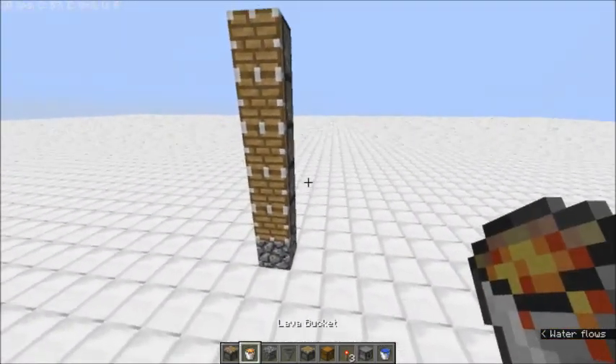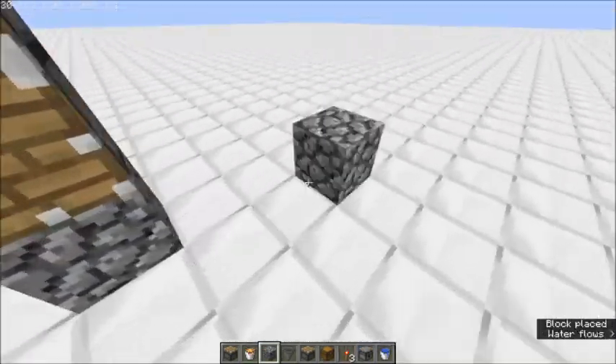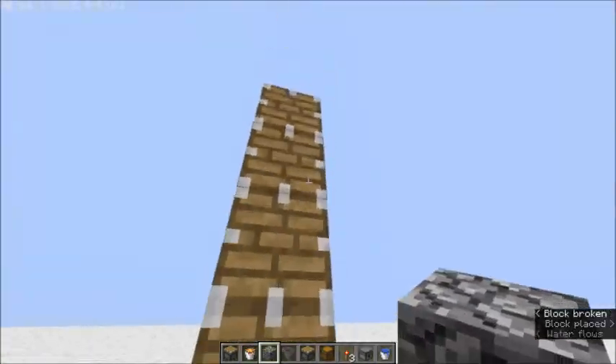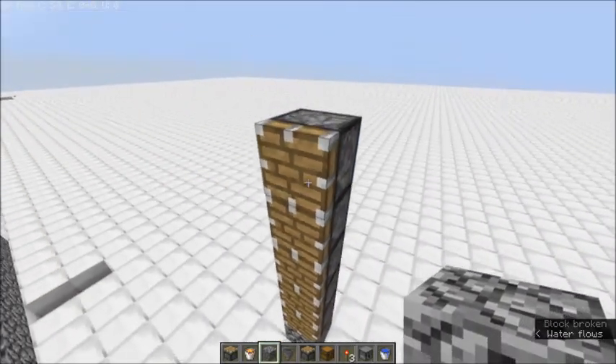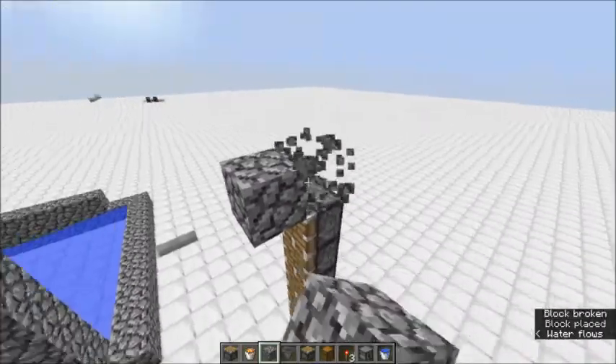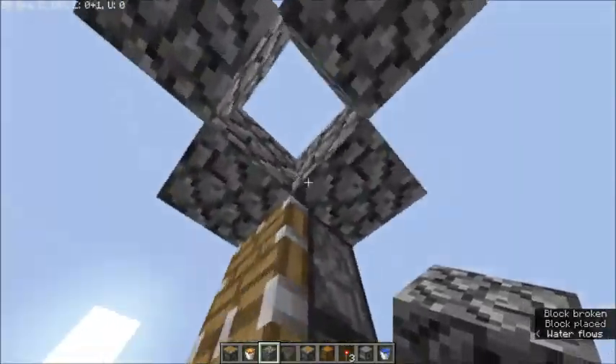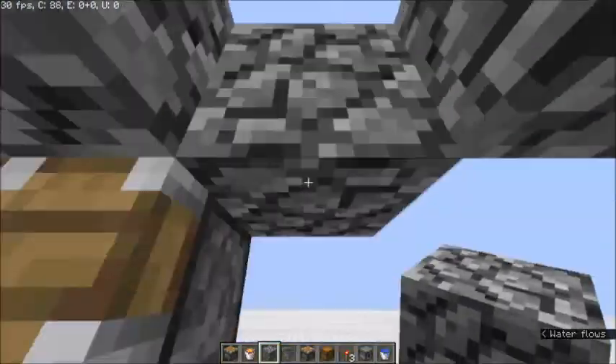For now we're just going to do singular speed. I have done a double speed where I had two generators on each side and that did the job, but I think singular speed will be fine for this little let's build. So we're just going to make a column setup, just above the piston right here.